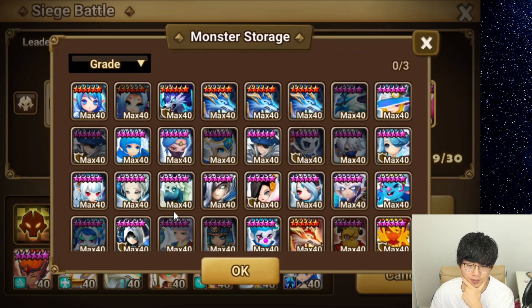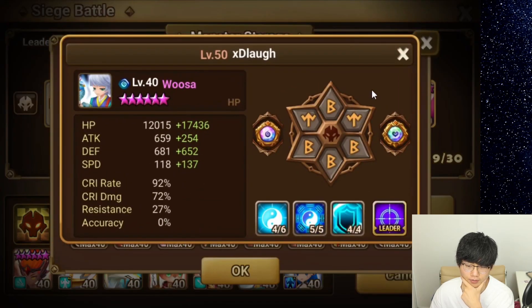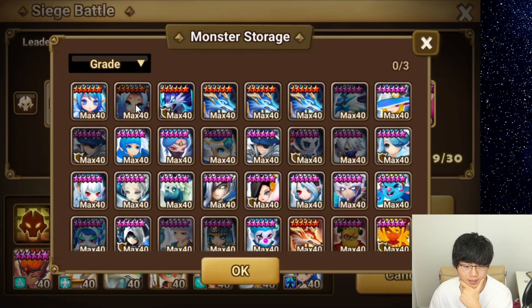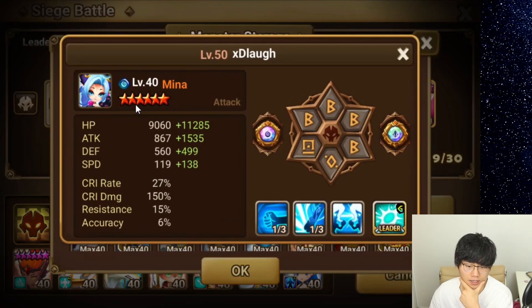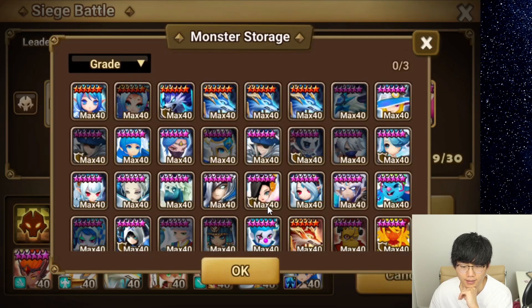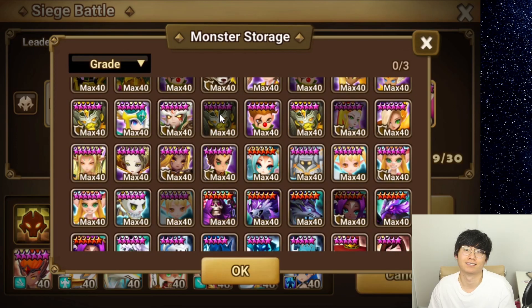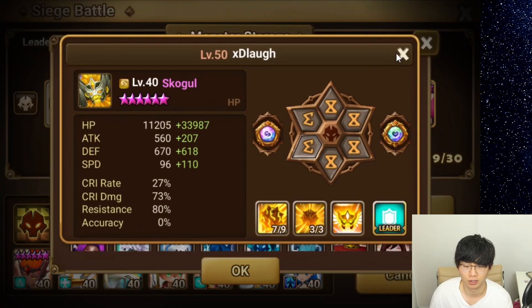Let me show you the runes for that team. The Woosa is on Violent Will — a high crit rate build, no accuracy, but with the lead we have some accuracy. My Mina is on Violent Broken. And finally the Skoggle — not that interesting to you guys probably — but it's on Vampire Energy.